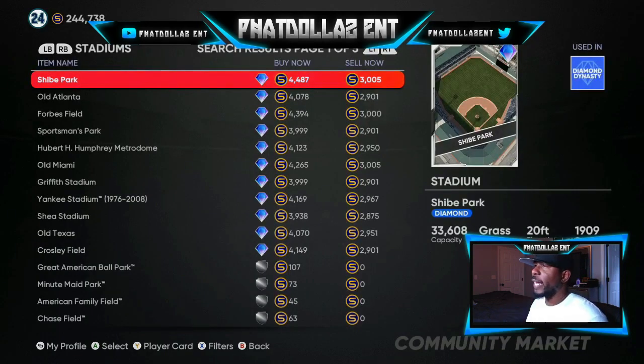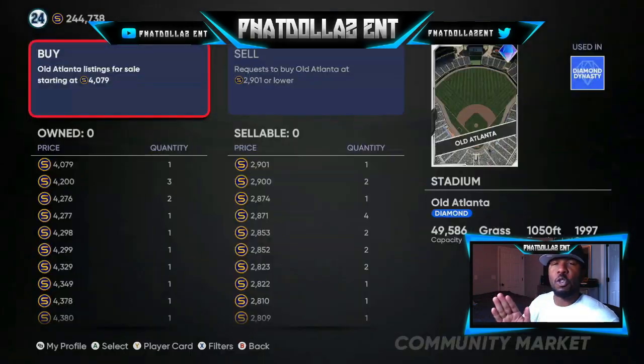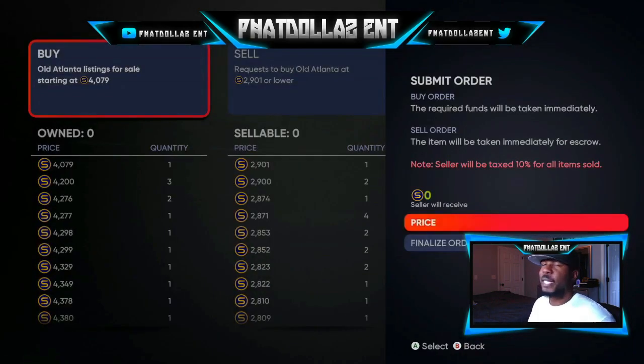Old Atlanta stadium has been flying for me right now. You can see I'm down to 244,000 stubs — I went back last night and invested about 80 to 90,000 stubs into the George Springers, the Gallagos, the cards I mentioned in the video. In two weeks when the roster update comes I want to make a bigger profit margin. Old Atlanta has over a 1,000 stub gap — once you take the 10% off that's 600 to 700 stubs. Always do a buy order and a sale order; only quick sell if it's near the roster update.